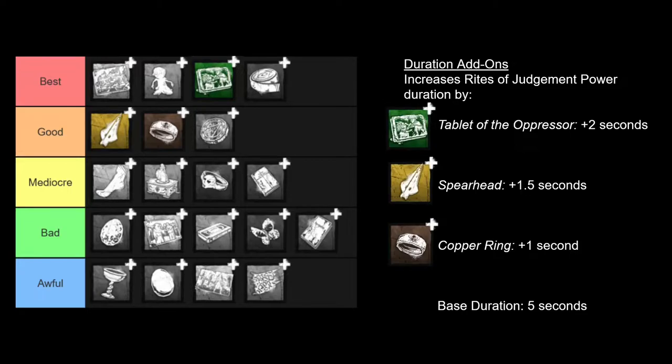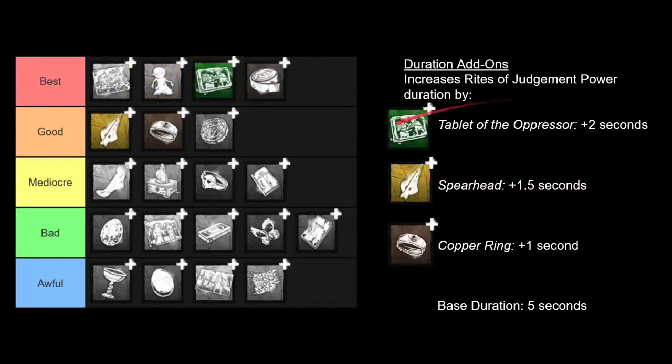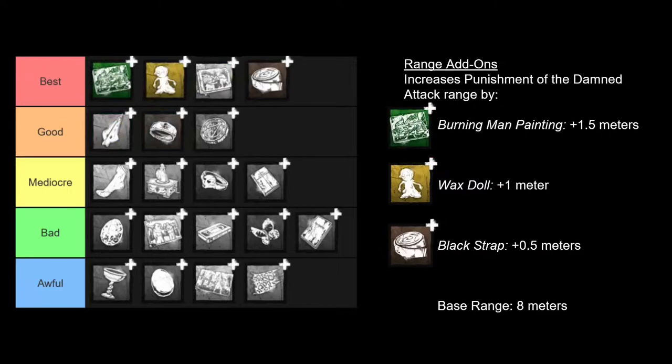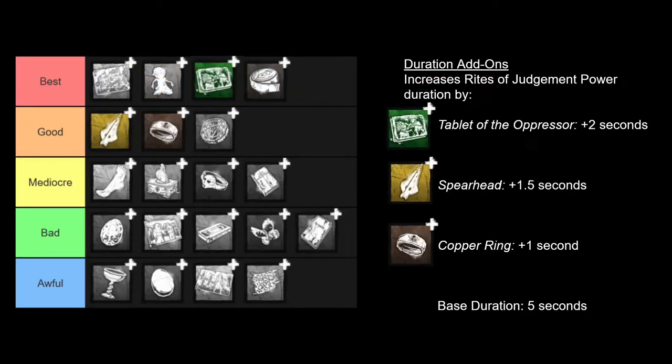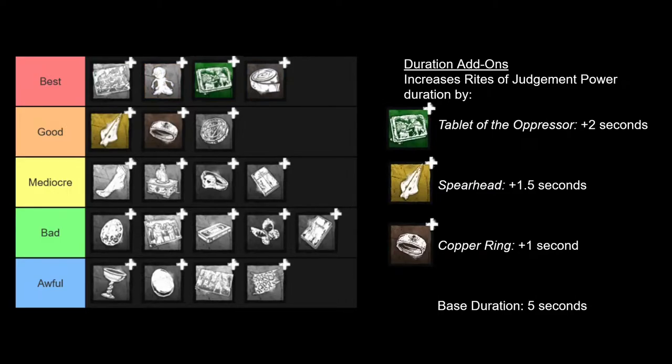So if you just want to know the best add-ons to use, I would recommend using the green range add-on, which is the Burning Man Painting, and either stacking this with the green duration add-on — which is the Tablet of the Oppressor — or stacking the two best range add-ons, which is the Burning Man Painting with the Wax Doll. I think those are the two best add-on combos for Pyramid Head. Regardless, you probably want to be stockpiling up on the range add-ons and the duration add-ons when you are leveling up your Pyramid Head's blood web.